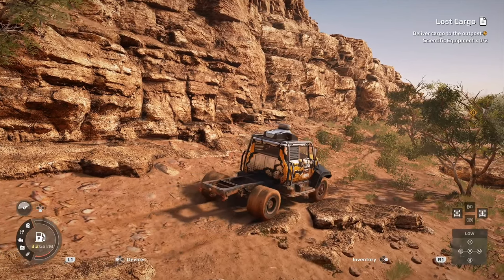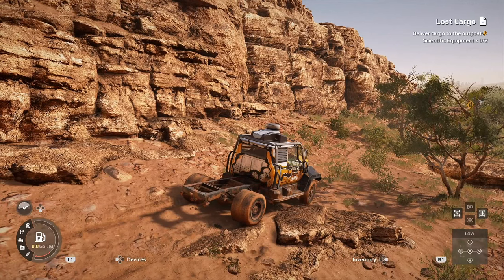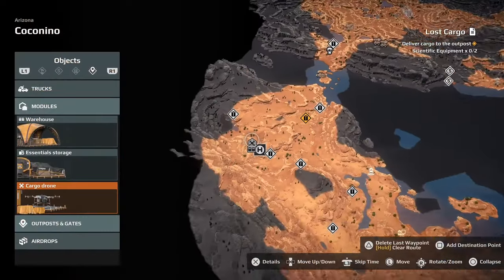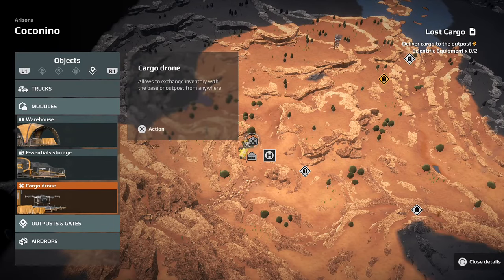At this point most of us will go ahead and recover our vehicle, but if you have the drone module available — the cargo drone — you have that module available on your map. You can go ahead and highlight it and activate it by pressing X on PlayStation.